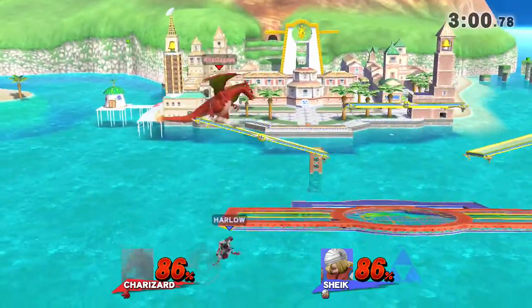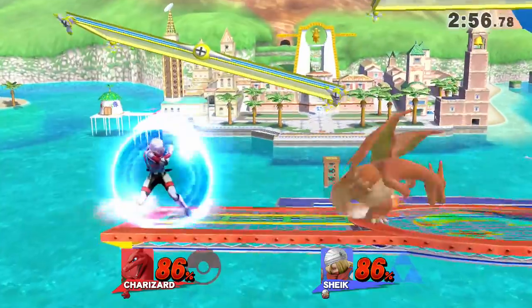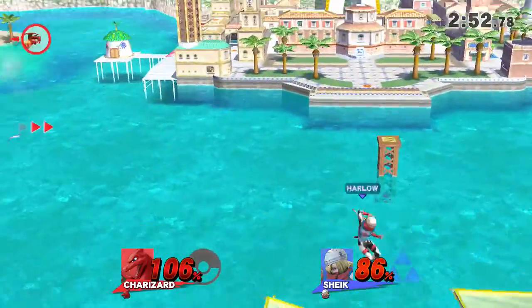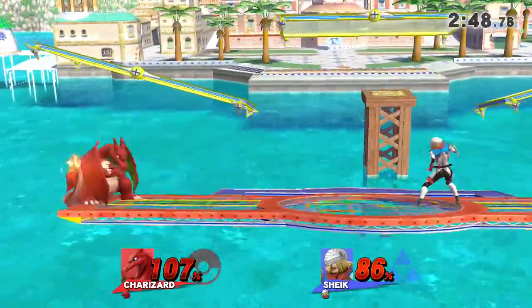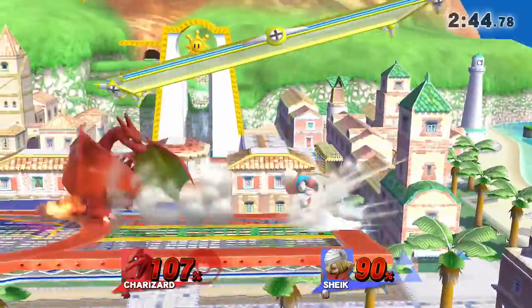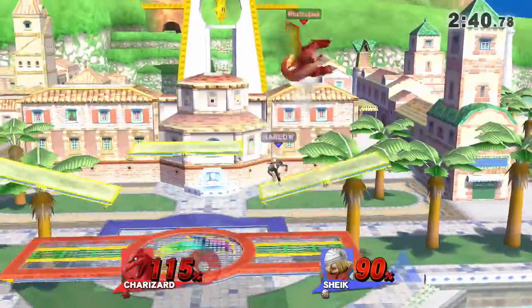I think you could have hit with an up B there — that would have killed him. That was a good auto-snap. Did it break that shield? It did not. High damage — Charizard is not in a good spot. He'll get back on. Harlow's going to do some needle pressure. Both trying to stay back — pretty much both characters are near kill percentage, if not exact percentage. Yeah, absolutely.